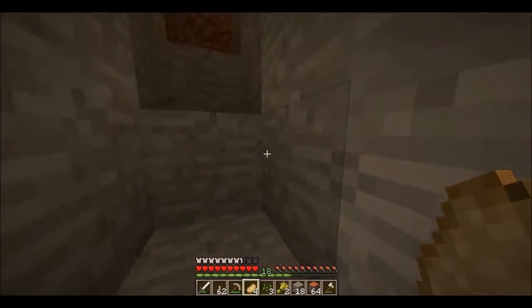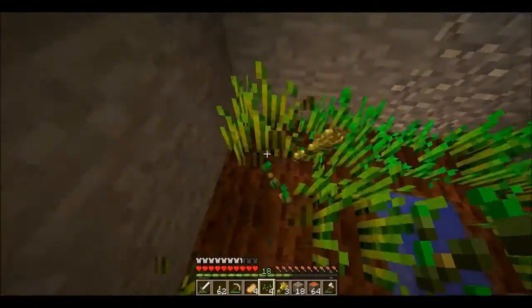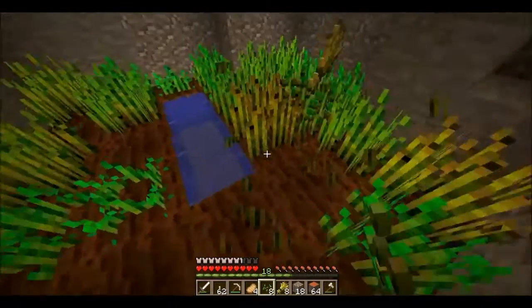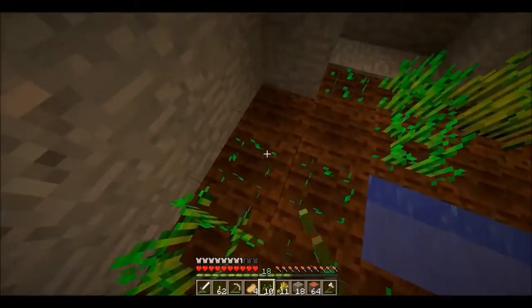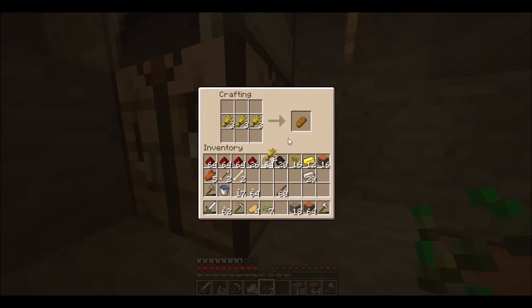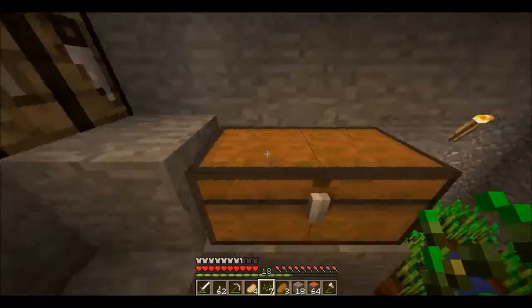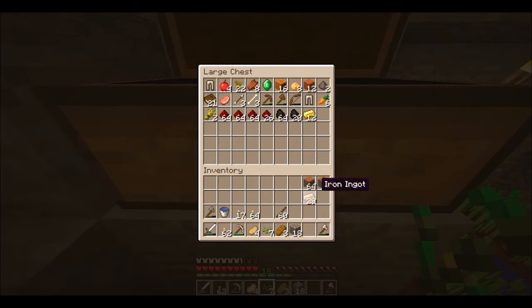I'll probably start by collecting the wheat — that would be a good thing to do. Plant these seeds back down. Let's make this into bread. I don't know if you guys can tell, but I haven't really been touching my inventory much. A lot of it's still in the same formation it was. I just haven't seen a point to start moving things around — I don't have that much stuff as of now.